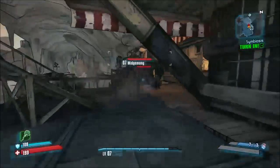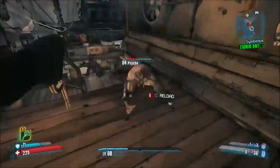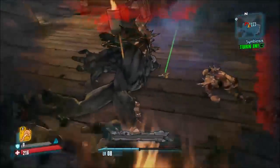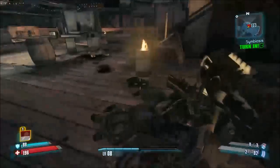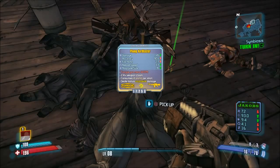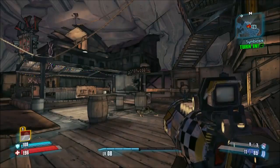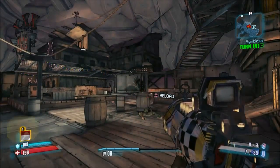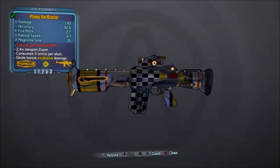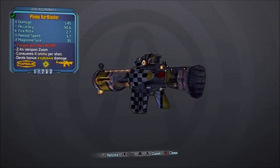You do not need to turn in Symbiosis, and there's Midge-mong. They dropped it — there it is! In his body we have the Plump Kerblaster, a Torg Legendary Assault Rifle. Basically you shoot one rocket, it explodes, and drops a little grenade which also explodes. Let's check out its card — the Plump Kerblaster. Torg got more boom — they sure did.